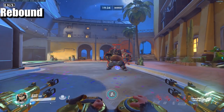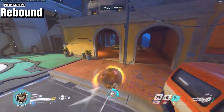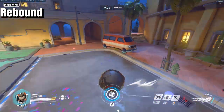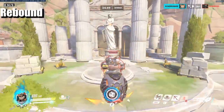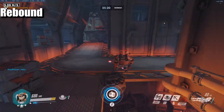Two main uses for the rebound: first, to bounce enemies into your mines when you're either too far ahead or behind them. Second, a stylish one is to bait people off the side of maps.